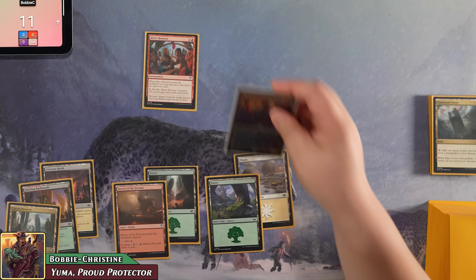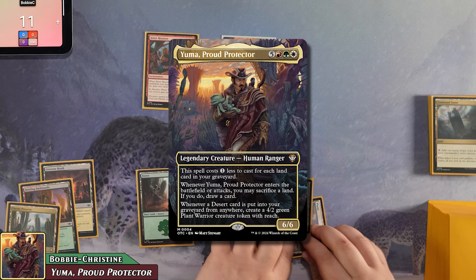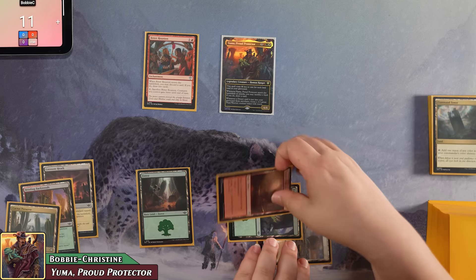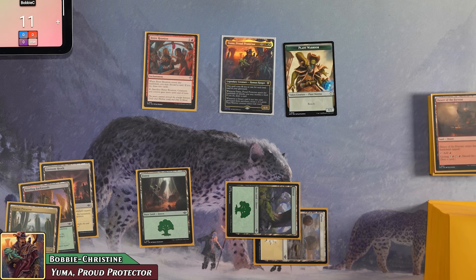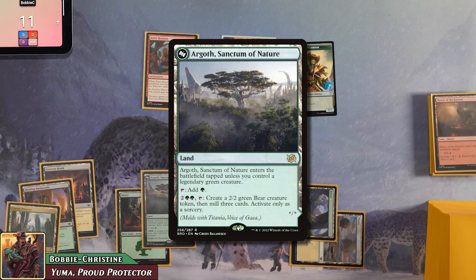Bobby pays three to cast his commander Yuma, Proud Protector — costing only three because there are five lands in his graveyard, reducing cost by five. When Yuma enters or attacks, he can sacrifice a land to draw a card, and when a desert is put into his graveyard, he creates a 4/2 green plant warrior. On ETB, Bobby sacrifices a red tapped desert, creating a 4/2 plant warrior and drawing a card. He then plays Argoth, Sanctum of Nature — coming in untapped since he has a green legend — which can tap for four to create a 2/2 bear and mill three.